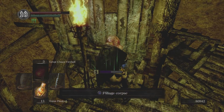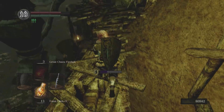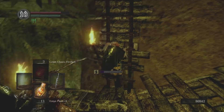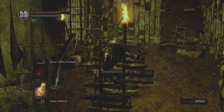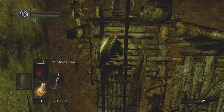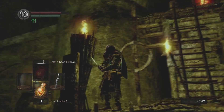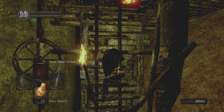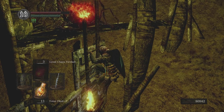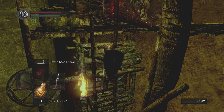There is the Wanderer set, and a Falchion, in case you like mashing R1. Further up here is what we're really after — the Power Within Pyromancy. You want to be careful as you climb this ladder; you want to wait for this thing to turn around, because otherwise he'll just gank you the minute you hit the top.